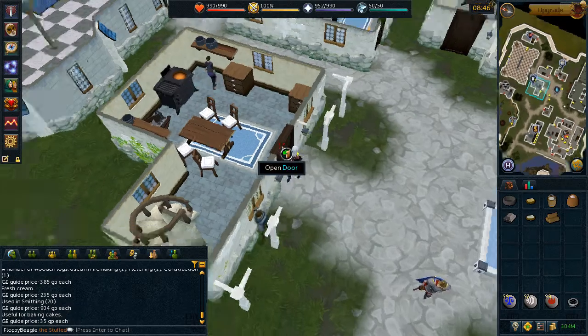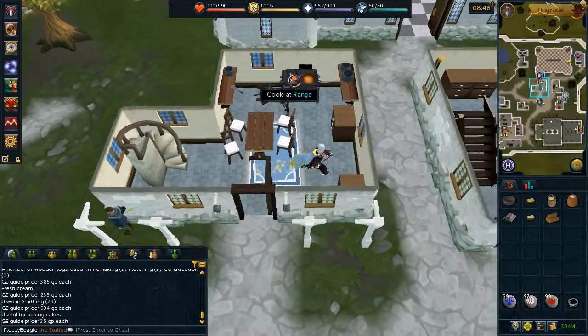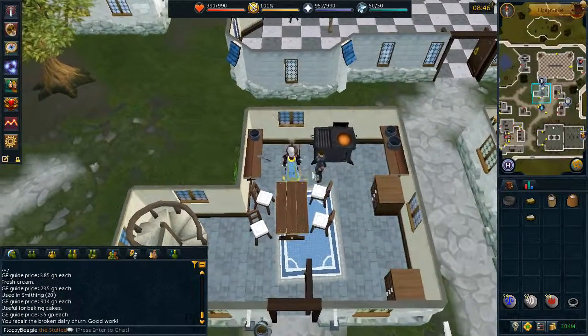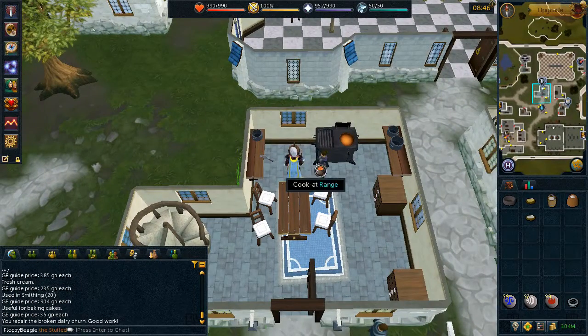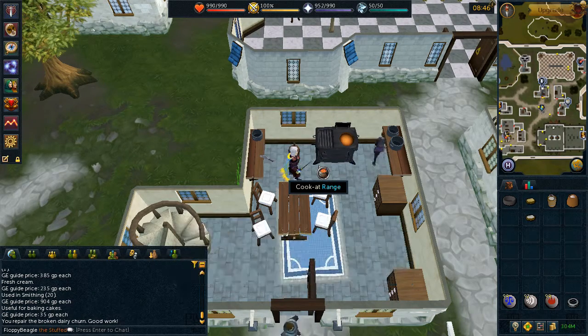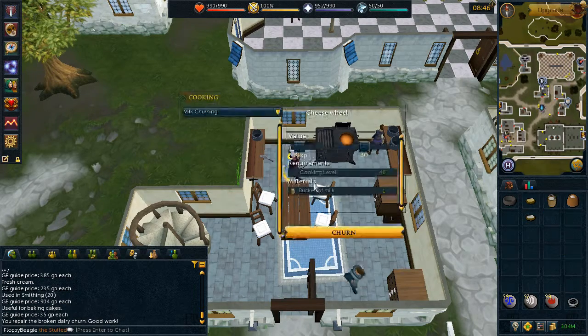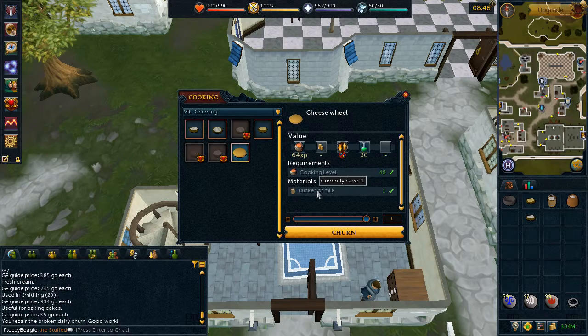You will find a broken churn on the floor — go ahead and fix it. Then speak to one of them once again. After the conversation, use your bucket of milk on the dairy churn and make cream cheese.